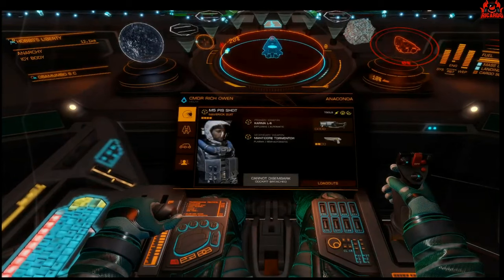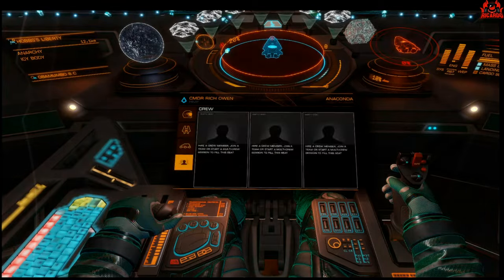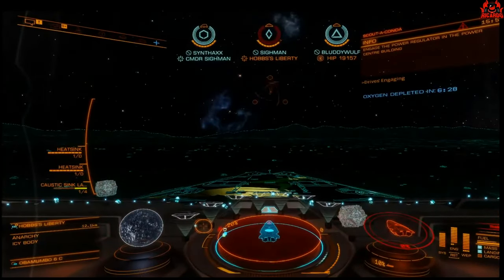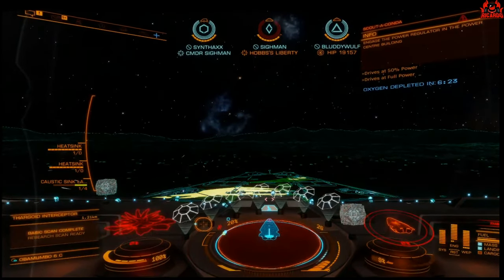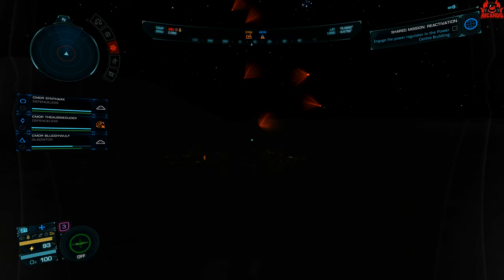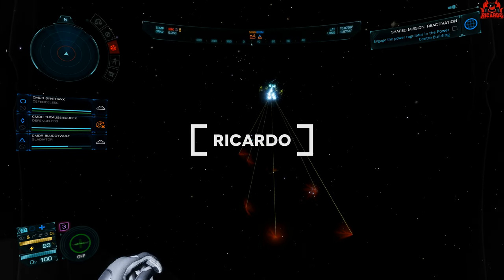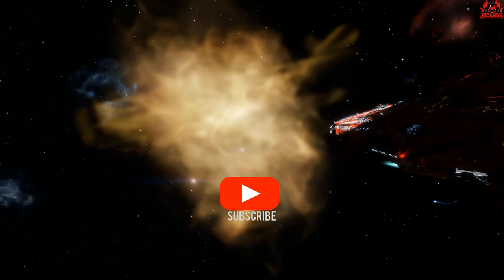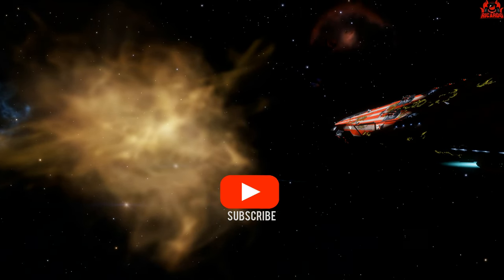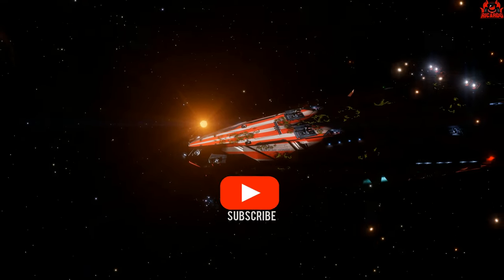So there you have it everybody. Be very aware that if you're doing these ground-based missions and you're mixing it up with the Thargoids and they take your canopy out, best get yourself to a station and get that repaired — because you're not going to be able to do much with it, or even complete the mission. I've been Ricardo. Thanks very much for watching this Well I Didn't Know That video. If you like the videos and want to show a little bit of support, don't forget to like and subscribe. Hit the follow button on whatever platform you see this video on. Thanks for watching, I'll see you soon.